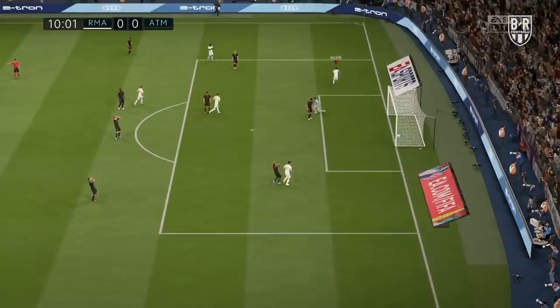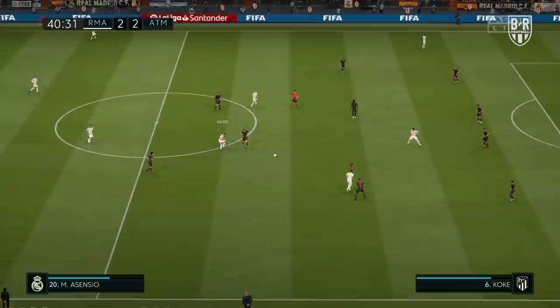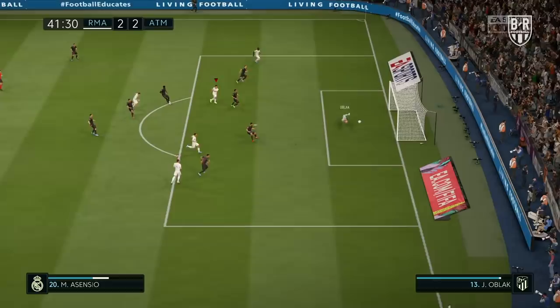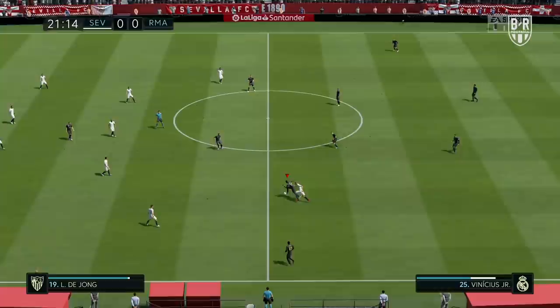Don't be surprised if he sometimes forms a midfield three alongside Modric and Casemiro. If the opponent gets a grip on Bale, mix it up with a more traditional winger like Marco Asensio or Rodrigo. If Hazard gets snuffed out in the middle, consider pushing him wide and bringing Isco on to fill the CAM slot. Madrid have a wealth of options to bring off the bench — forgotten man James Rodriguez is useful as an impact sub, and Luka Jovic can provide extra thrust when Benzema begins to tire.